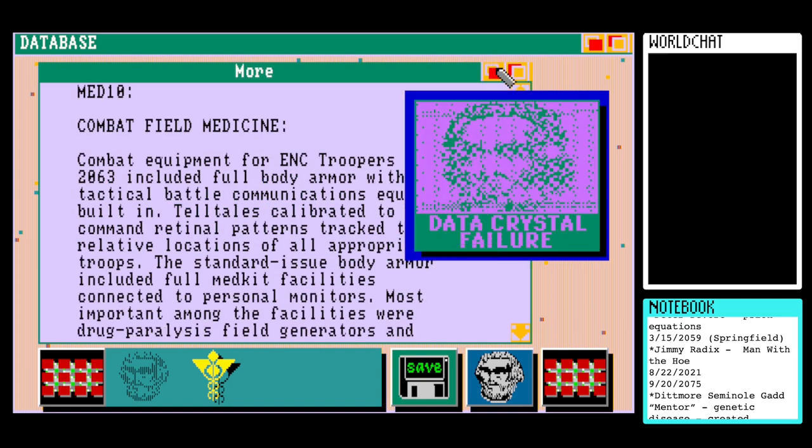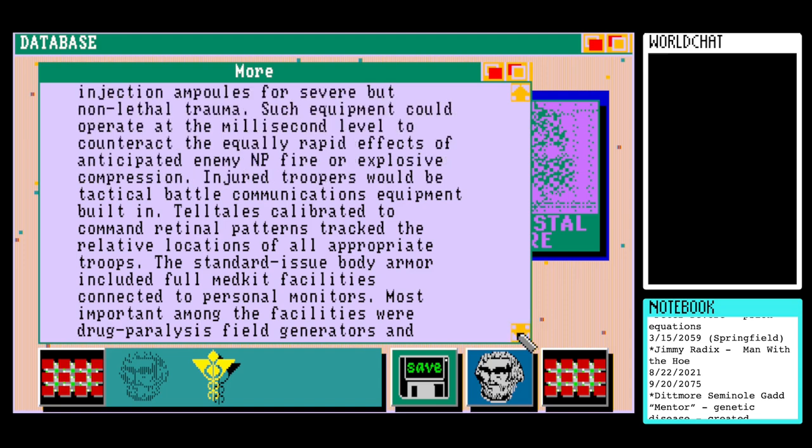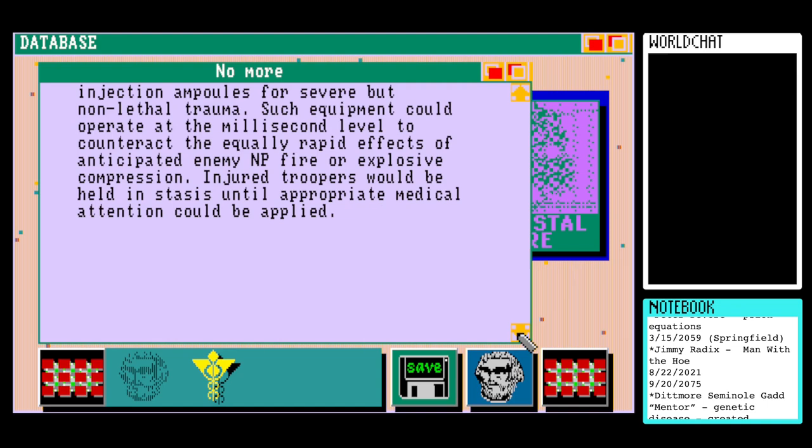It's just a data crystal. Okay, so this is Med10, Combat Field Medicine. Combat equipment for ENC troopers after 2063 included full body armour with tactical battle communications equipment built in. Telltales calibrated to command retinal patterns tracked the relative locations of all appropriate troops. The standard issue body armour included full medkit facilities connected to personal monitors. Most important among the facilities were drug paralysis field generators and injection ampoules for severe but non-lethal trauma. Such equipment could operate at the millisecond level to counteract the equally rapid effects of anticipated enemy NP fire or explosive compression. Injured troopers would be held in stasis until appropriate medical attention could be applied.